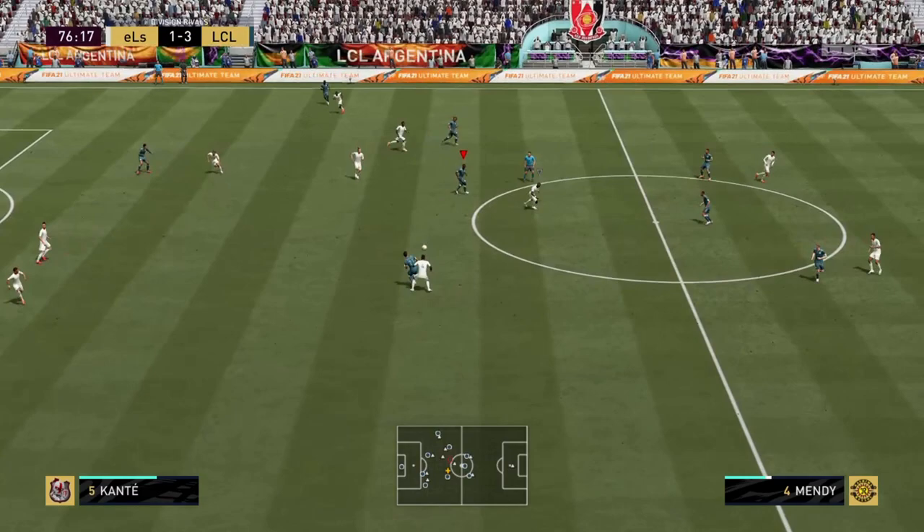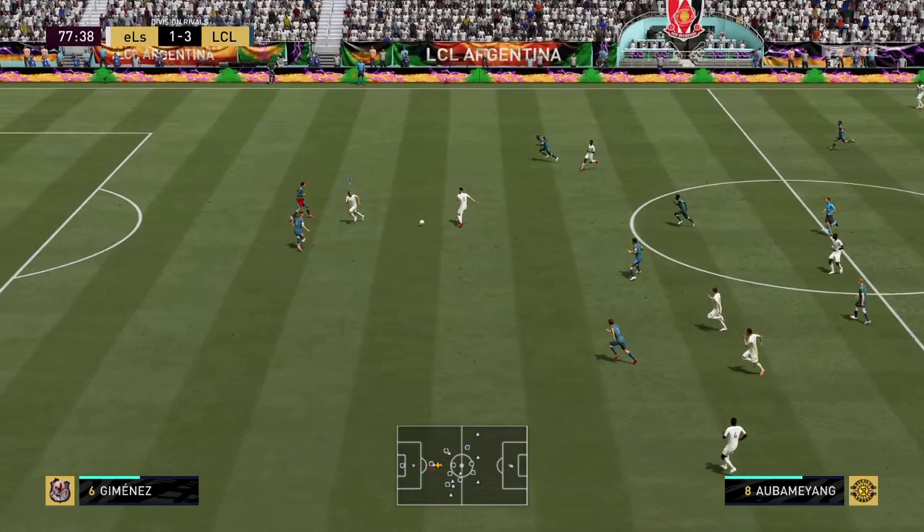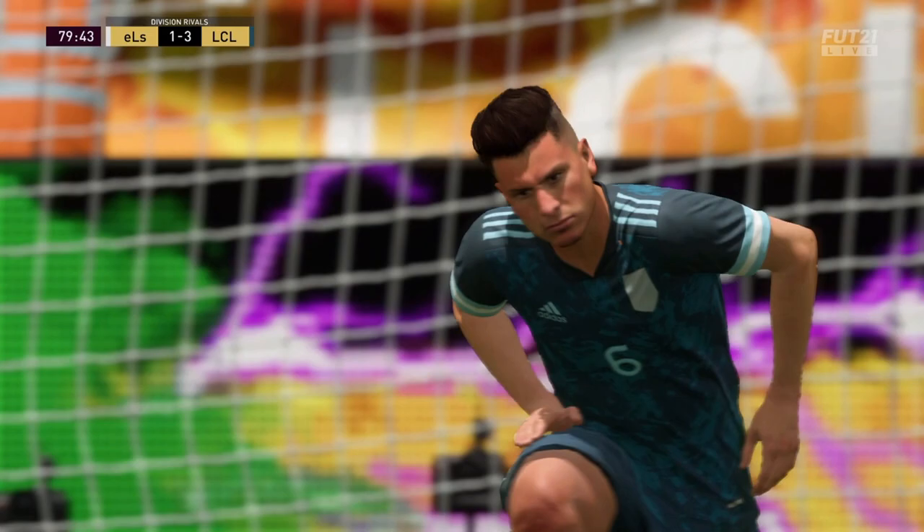Beautiful pass right there — not a lot of center backs can create that pass. I'm really liking what I see. Another accurate pass by Jimenez — that is key because this guy is pressuring like crazy. And he gets the standing tackle — what a way to end the clip. Almost, Jimenez — let's go!